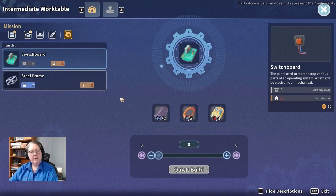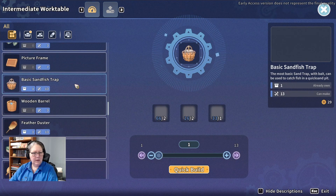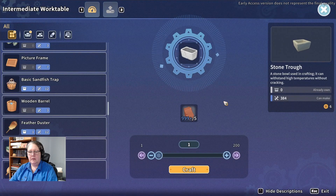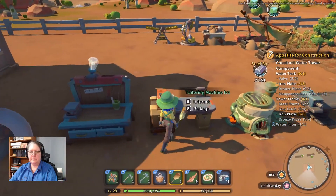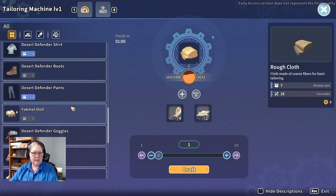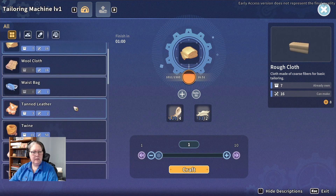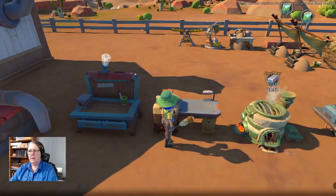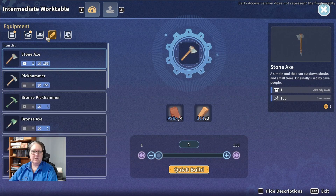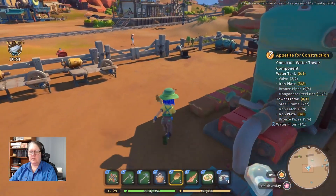Let's quick build one of those basic sand traps. Go over to the tailoring machine, see if we can make a silk scarf. I may have to buy that one. Pretty sure it's not in here — pretty sure we have to buy it. Let's see if we've got one in our clothing box.